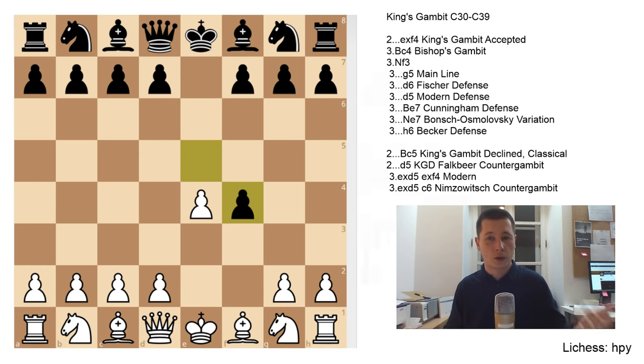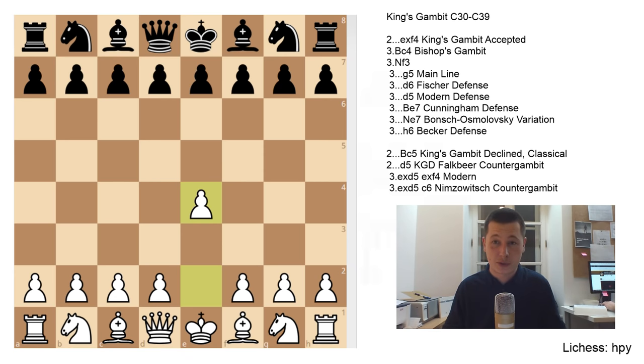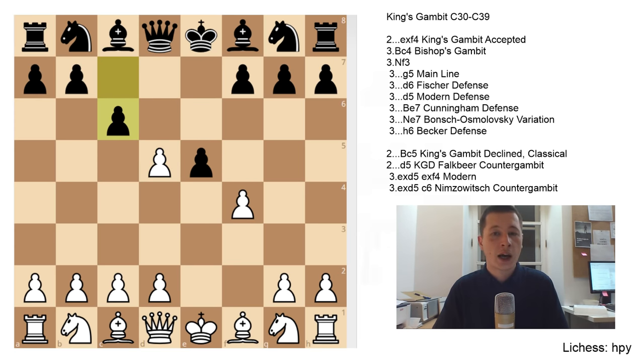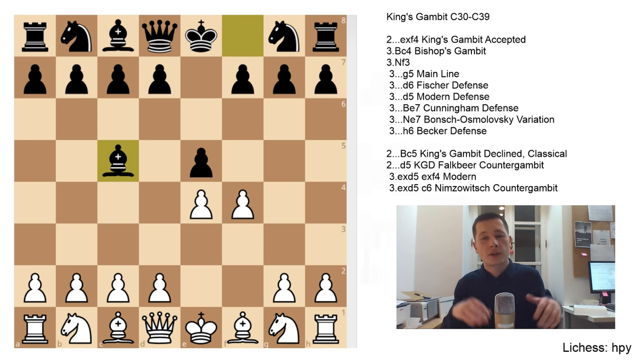Black can either accept or decline the sacrifice — that is where the opening branches out. exf4 is the King's Gambit Accepted, which we will go over in seven videos. Two other options after f4 are: d5, the Falkbeer Counter Gambit, which either goes into the modern treatment after exd5 exf4, or after exd5 black plays c6, the Nimzovich Counter Gambit. The second option to decline the King's Gambit is Bc5, the classical variation — arguably the soundest and safest for black, though less active.